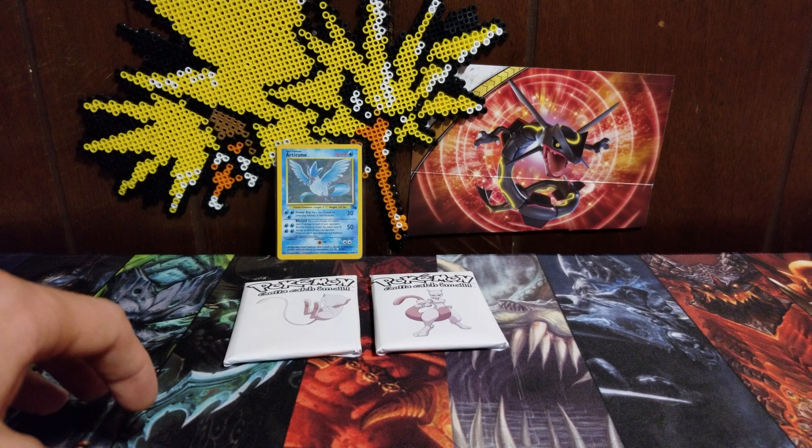Without further ado, let's get started. I think we're going to do Mew, Mewtwo, and Scyther in today's video. Let's get these up here and get to cracking them open. We got these three right here — I think we're gonna start off with Scyther. He's coming straight at you off the card.